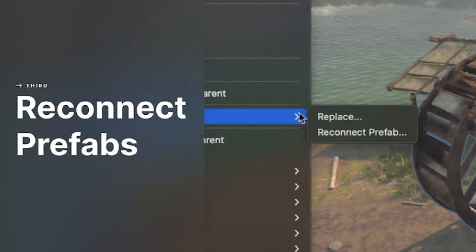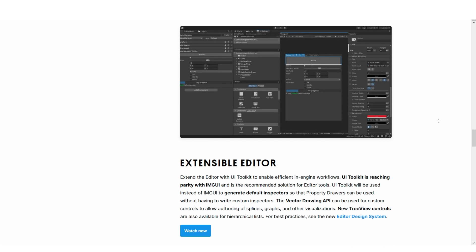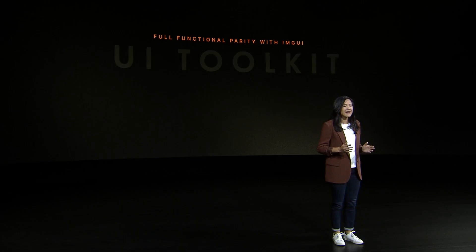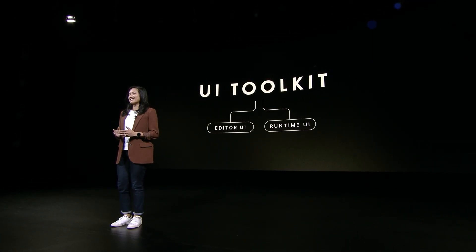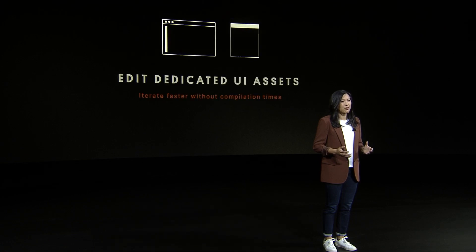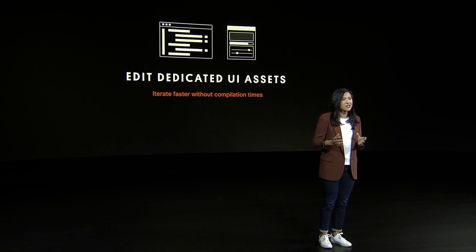Another pretty important update to the engine is with regards to UI Toolkit, which is now the official recommended tool for making editor windows and tools. All of the regular Unity property drawers are now being drawn using UI Toolkit, which makes them easier to integrate within your own editors. In terms of runtime UI, it is possible to use UI Toolkit, but for that, so far the recommendation is still using Unity UI. I believe the plan is for next year UI Toolkit to reach parity with Unity UI, so that you finally have just one tool that does every type of UI.